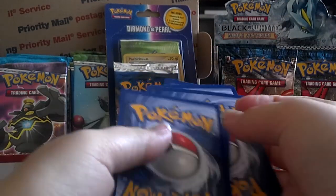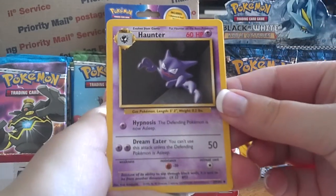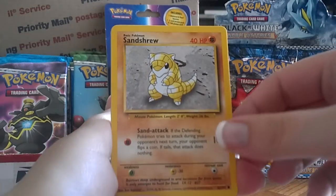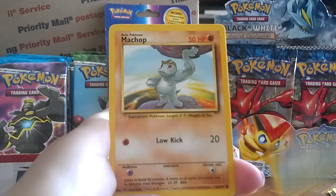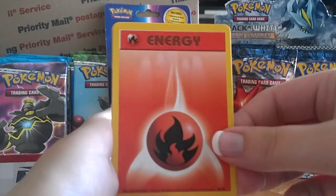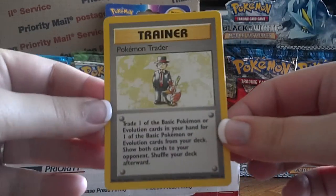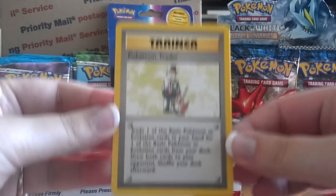I think the holo is the 8th one, or the rare actually. Starting here with the uncommons: Haunter, Growlithe, Wartortle, Sandshrew, Poliwag, Weedle, Machop, Tangela, and here's a Fire Energy and a Psychic Energy. And this is the rare — Pokemon Trader — which is unfortunately not a holo. This set does have a lot of trainers that are rares, and they would take that slot.